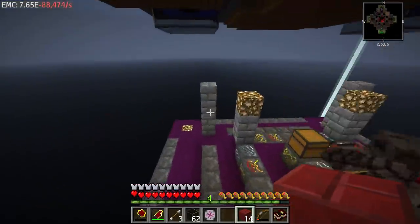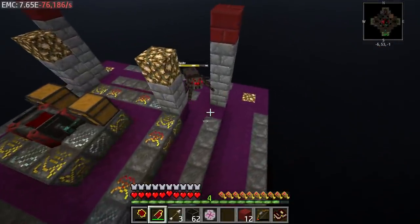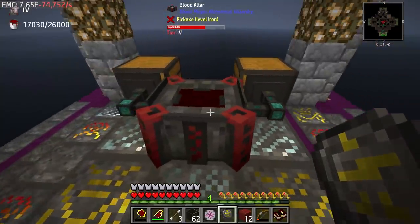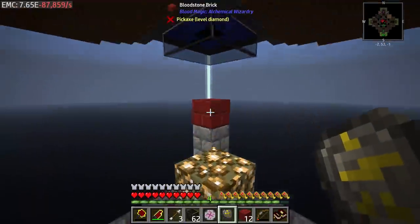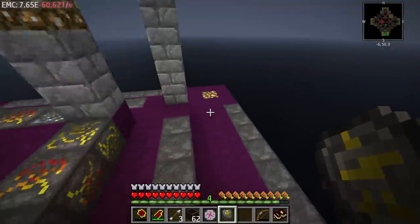These bricks are exactly the thing required for blood magic for our next tier. Remember, our tier is already set up, so all we've got to do is add these caps here. And that should - if all is done correctly - upgrade this to tier 4. Yes! So this is now a tier 4 altar, as you can see listed there. That's because of these bloodstone brick caps we just put on.